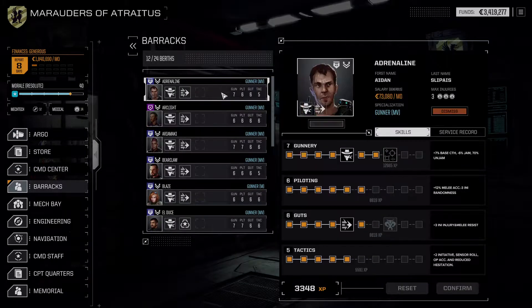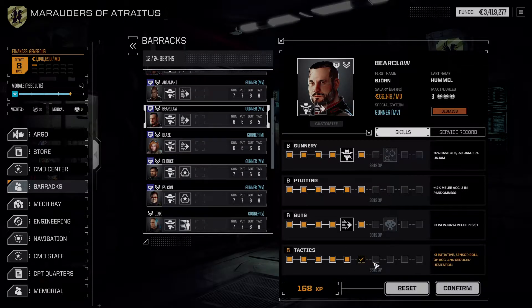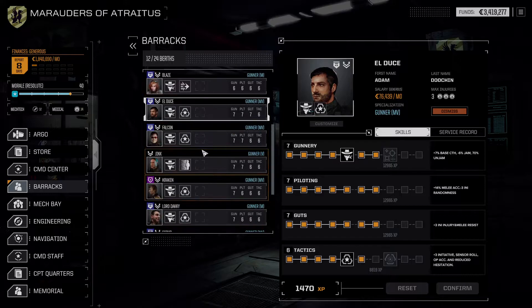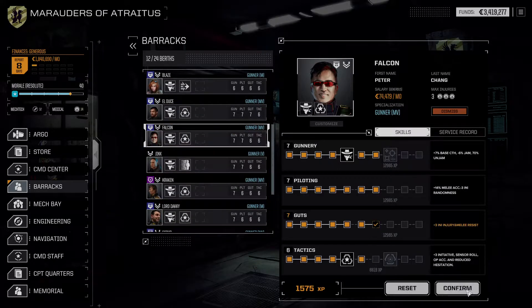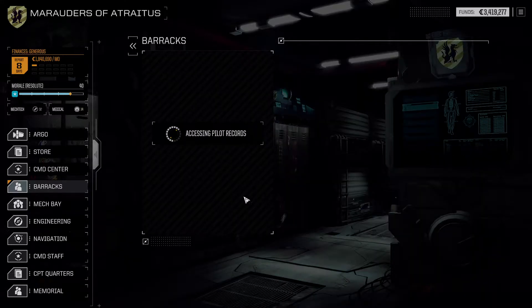Let's see what we need to do for training here. A point of tactics for Bearclaw - sure. El Duce for guts - yep, we'll do that. Falcon, same thing - do it. Jinx, same thing.